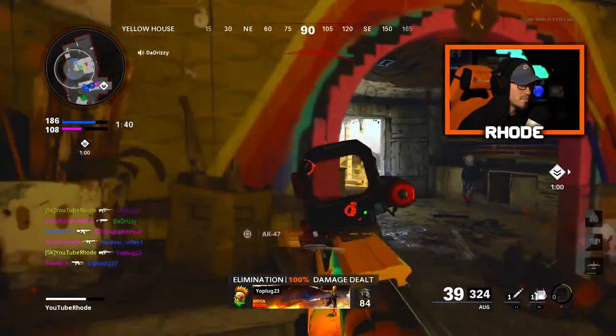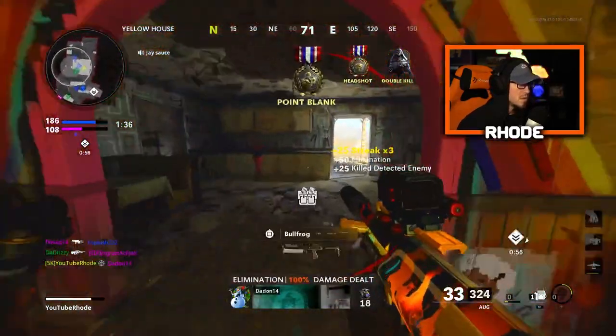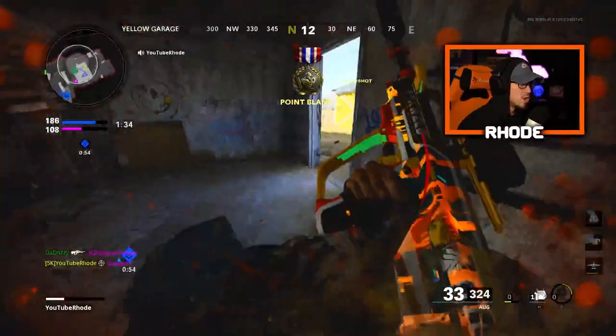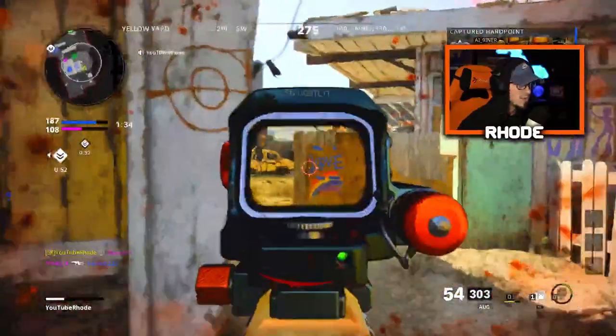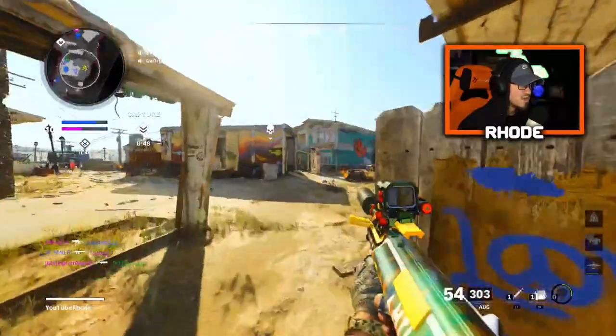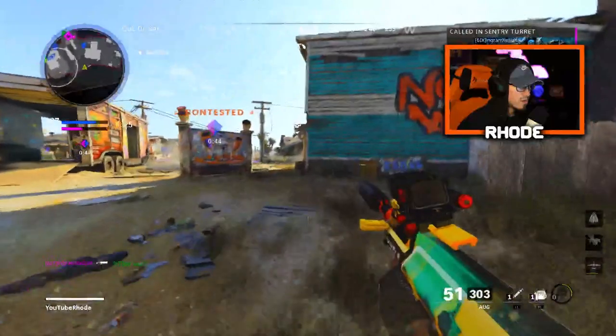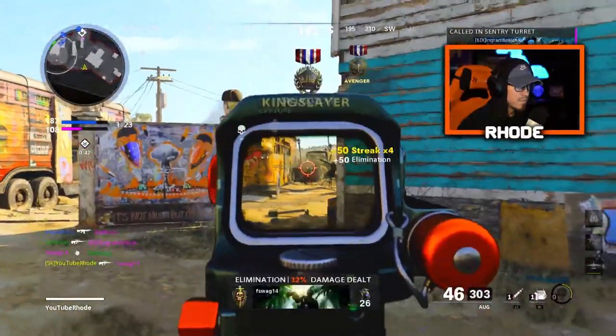Three teammates right there and all of them were just like, nah. Get out of here! Dude, he's shooting that thing like it's an automatic rifle — he's going crazy. I'm gonna tell you, he's got the aimbot on it. Oh my god, there were a hundred people there!